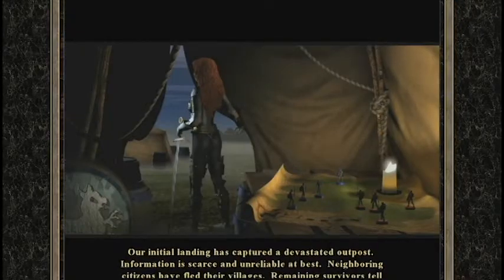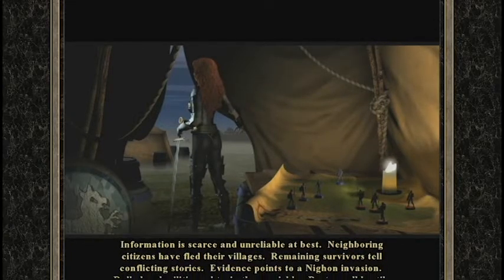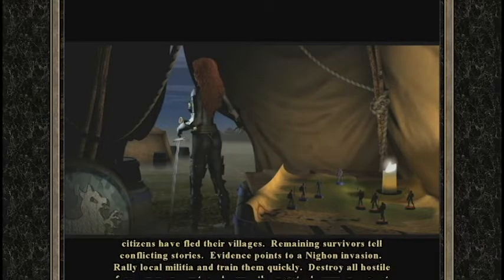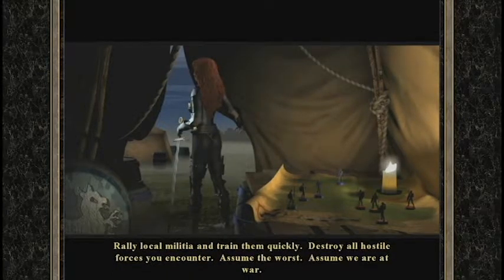Our initial landing has captured a devastated outpost. Information is scarce and unreliable at best. Neighboring citizens have fled their villages. Remaining survivors tell conflicting stories. Evidence points to a Nyon invasion. Rally local militia and train them quickly. Destroy all hostile forces you encounter. Assume the worst — assume we are at war.